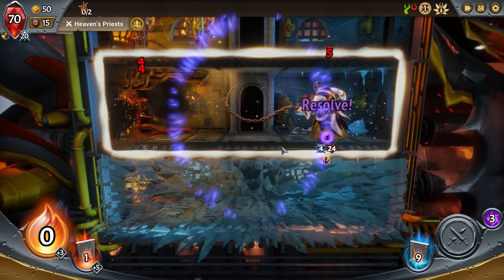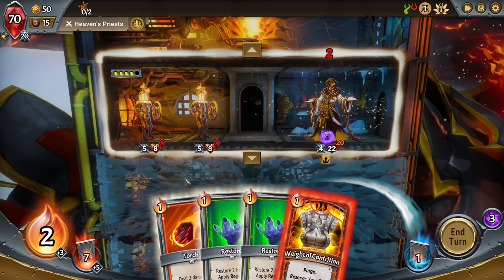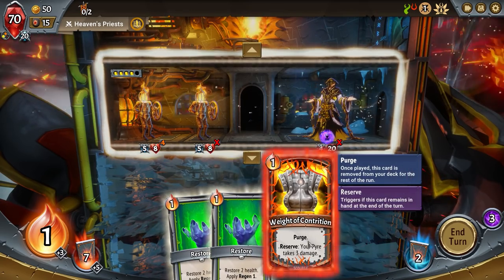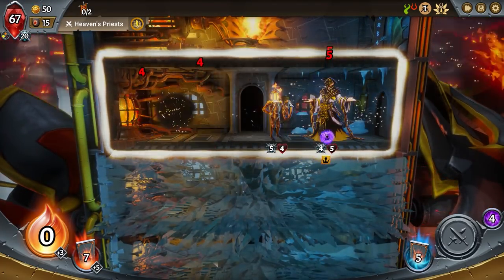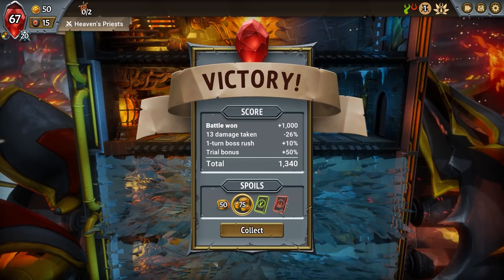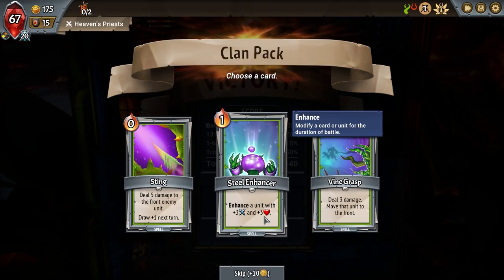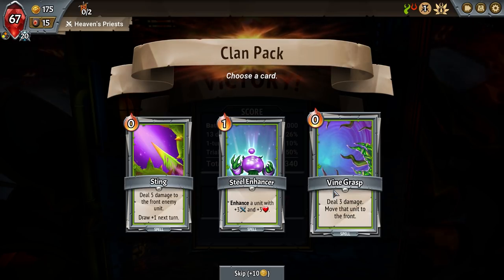We have to get really lucky with some cards here. He's going to make it through this one too — god damn. He slices through these guys. But he's done — that X right there means it's finished. I took six damage total. All right, post-combat rewards: Sting, Steel Enhancer — enhancing a unit with plus three attack, plus three health, deal three damage, move that unit to the front. Very situational — you could use it on your own guy too, moving someone from the back to the front while accepting the three damage sacrifice.